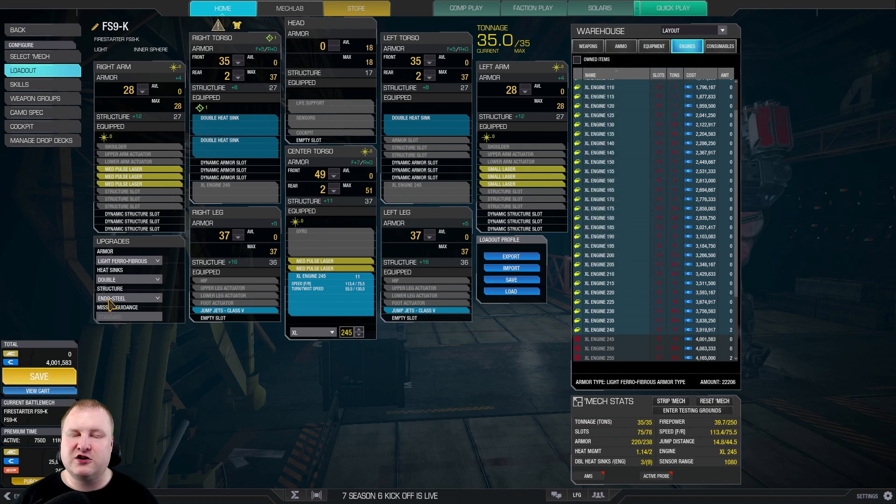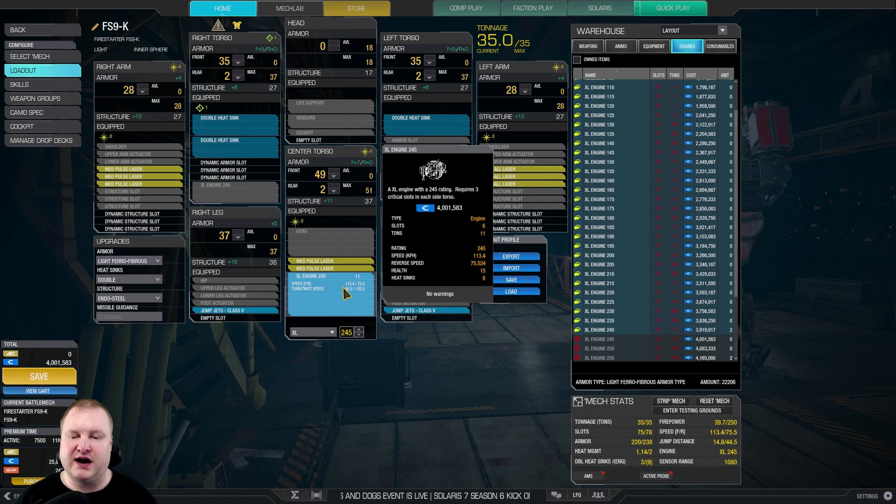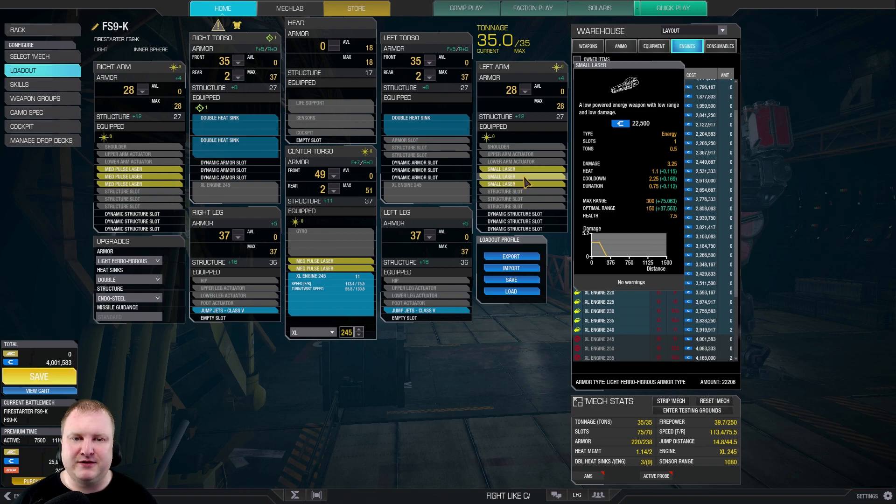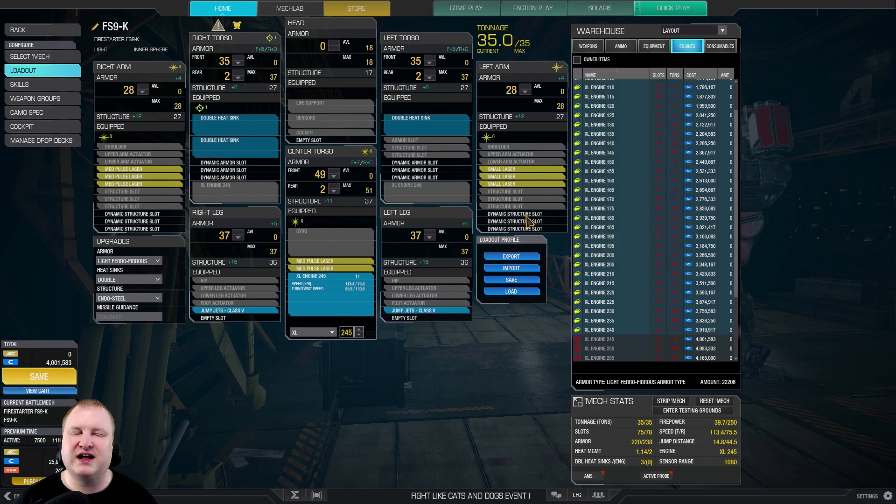Now if you just go medium pulses — basically urban mech armaments, arm plus CT — you can go with an XL250 engine. However, if you go with the 245, you can add those three small lasers and add almost 10 damage to your alpha strike. I thought to myself: what if I actually make use of all the energy hardpoints in this thing? Let's go ahead and try it out.